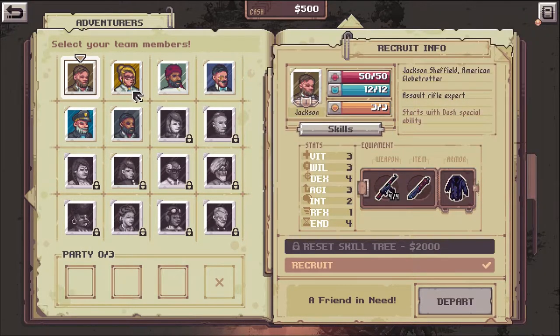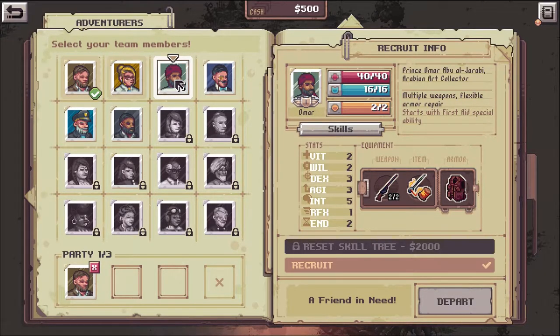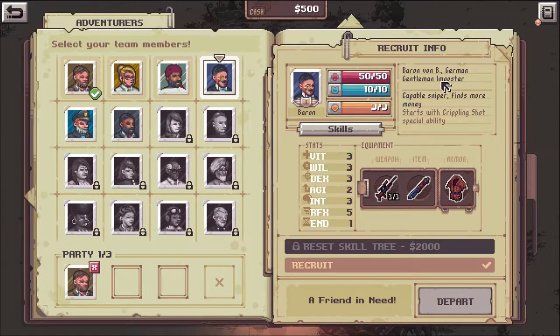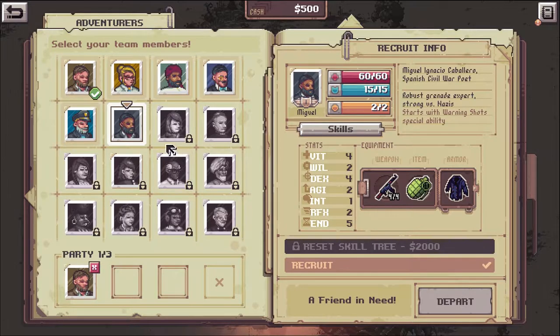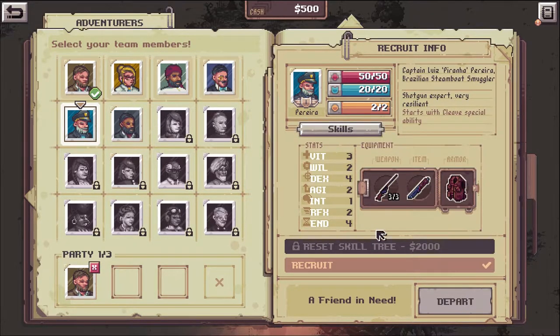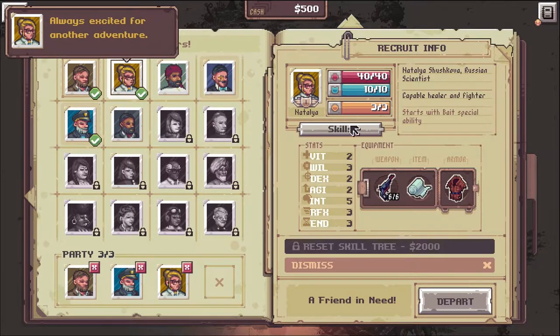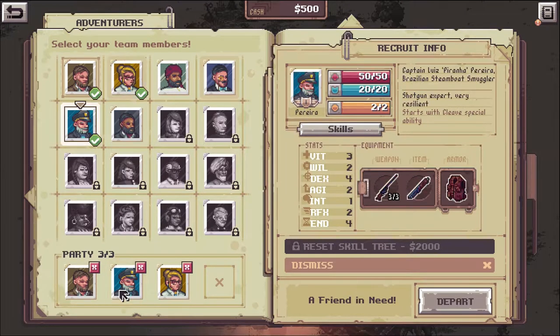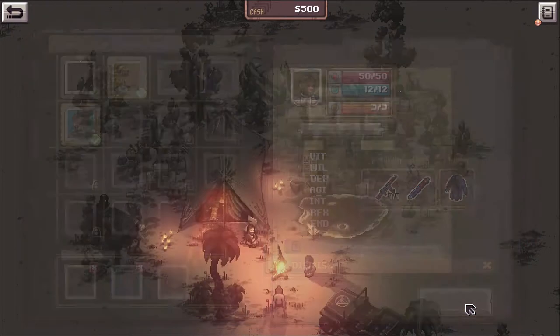You assemble your team here - make your party out of them. Here's your cookie cutter hero, let's recruit him. And who have we got? Natalia, Omar, Barron - Barron Von Bee, a German gentleman imposter. Very cool! Captain Louie's Piranha - Pereira, Brazilian steamboat smuggler. Oh man, it's got all the perfect characters, we need him for sure. I'll drink to that and we need the love interest too. They have specific skills and do certain things, which I don't know anything about - we'll figure it out as we go. Depart!